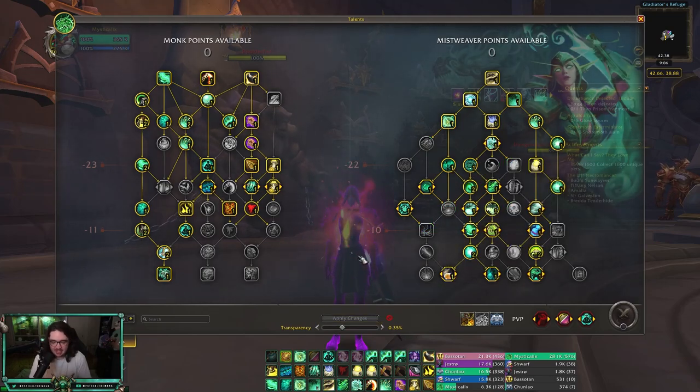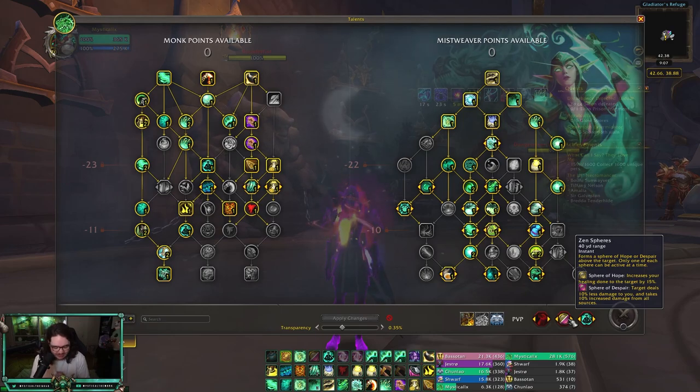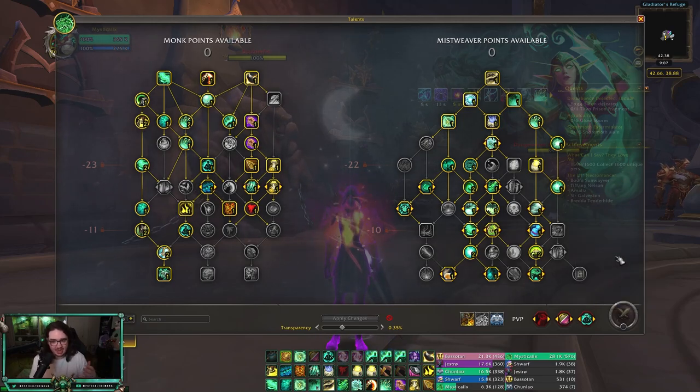Misweaver is looking pretty solid in PvP. For PvP talents, Zen Sphere — I've been practicing Zen Sphere. It's the one thing I've been trying to get better at: just maintaining it on your teammate and always having an enemy targeted. Always, always having an enemy — it's so good. It costs no mana and has no cooldown. So whenever you see the spell from the healer, reapply it and you'll be doing pretty well. If you have any questions at all, please let me know. I'm very excited about the new season.